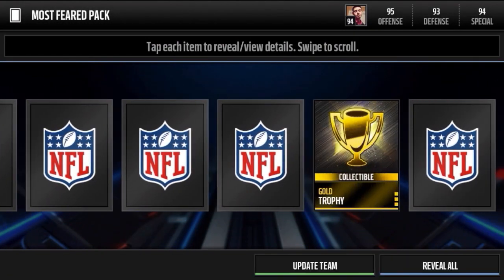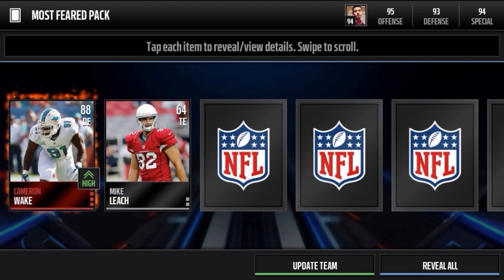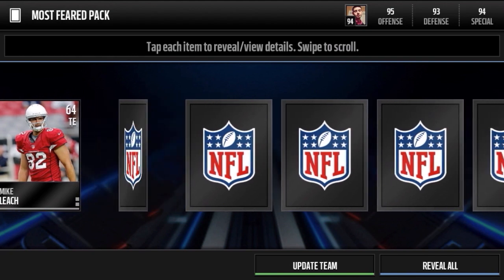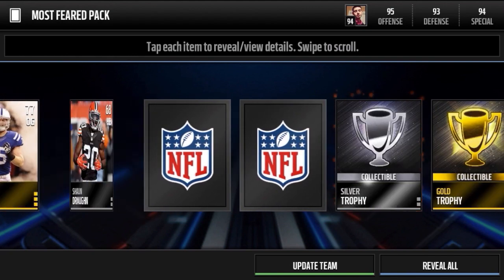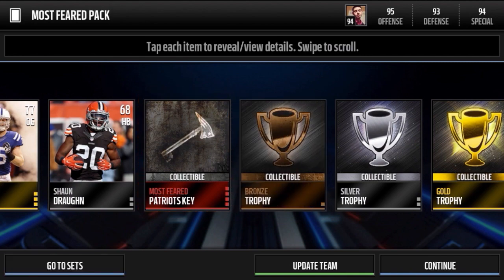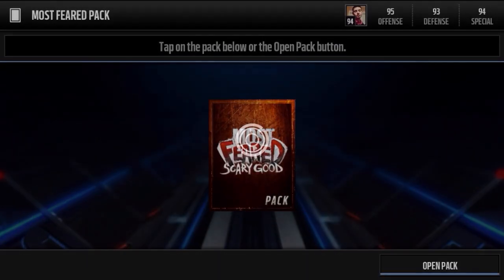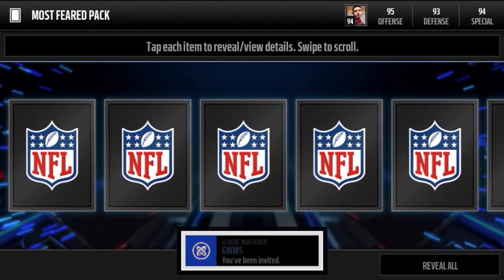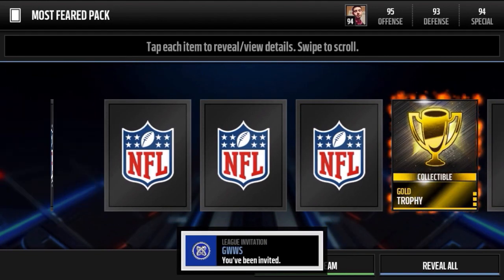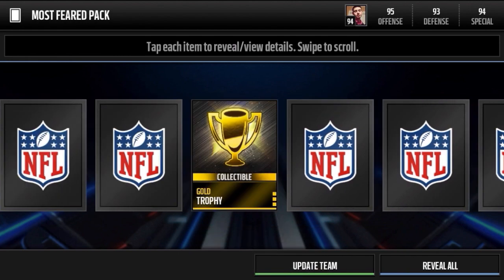My bundle pack luck has been awful. But we get a Cameron Wake — as soon as I say that we get an elite Cameron Wake! That's right, that's what I'm talking about. And we get the most feared Patriots key — that's freaking good. Look at that, that's nice right there: Cameron Wake and the most feared Patriots key. Moving on guys. As soon as I say that, the pack luck flips and we get a nice pull — there's a 49ers key, a Mike Harris cornerback most feared.